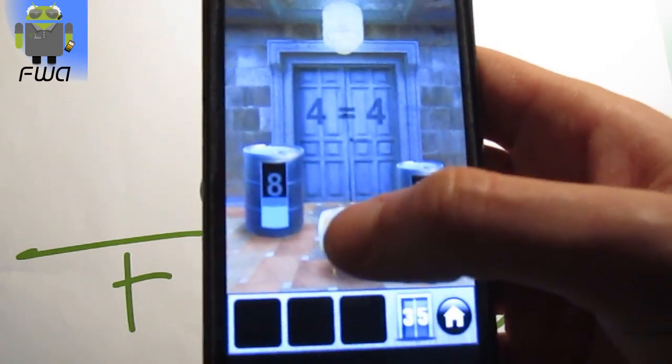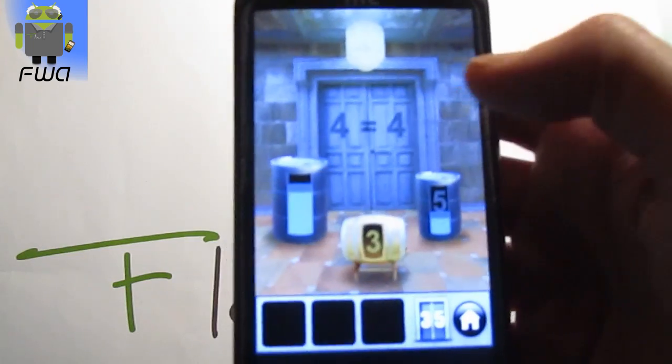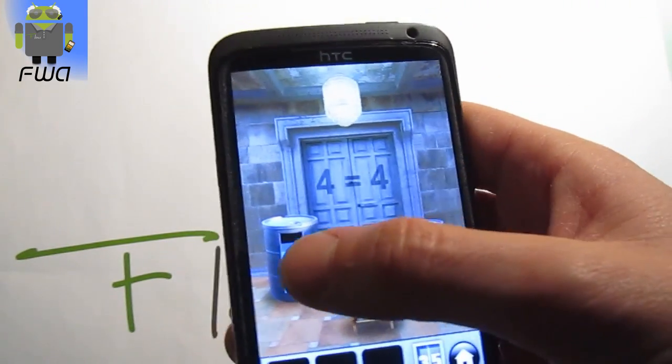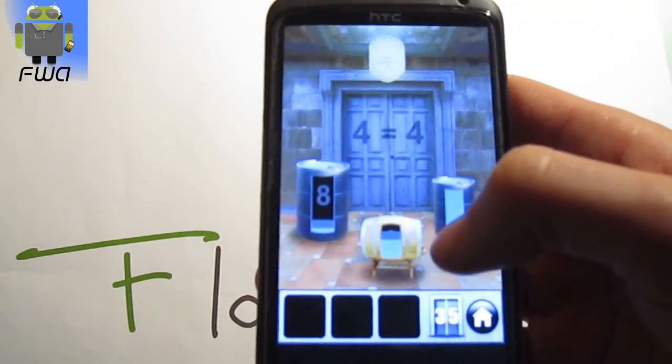Then we have to keep the 3 there and put it there, so we get 2 liters there and 6 here. Keep the 2 liters and put it on the 3 just there. Then we keep all that and put it there, so we get 5, 1 and 2.